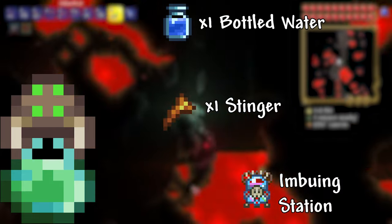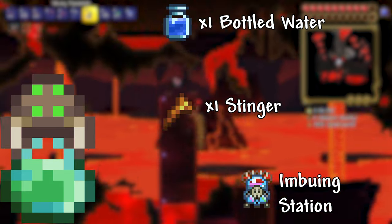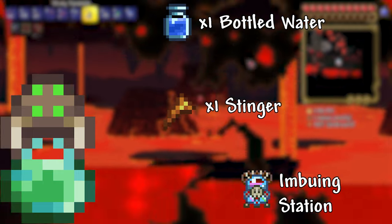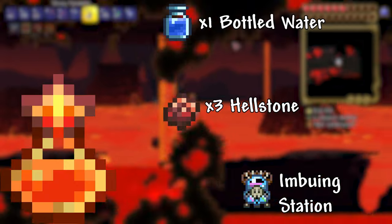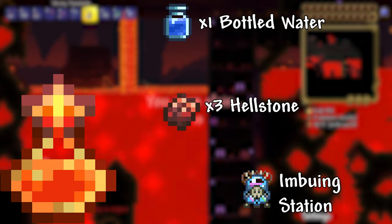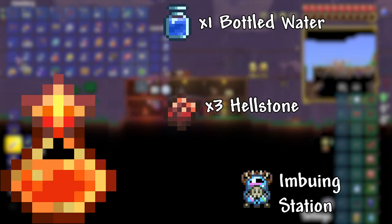Flask of Poison: 1 Bottled Water and 1 Stinger. This flask causes any melee weapon or whip to inflict the Poison debuff. This is crafted at an imbuing station which is sold by the Witch Doctor. Flask of Fire: 1 Bottled Water and 3 Hellstone. This flask causes any melee weapons or whips to inflict the On Fire debuff. This is also crafted at an imbuing station.